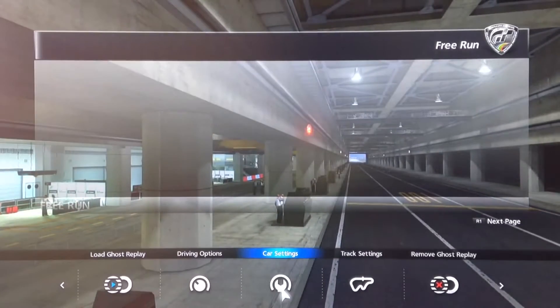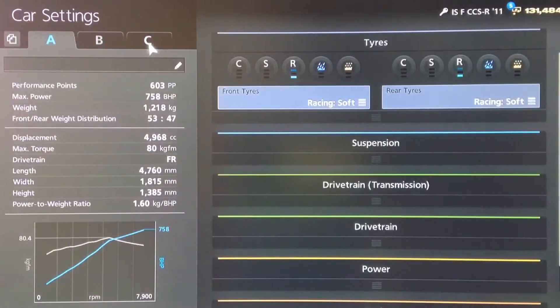Hi again guys, we've got another Gran Turismo 6 top speed tune for you today, and this time it's for the Pikes Peak spec Lexus ISF CCSR.